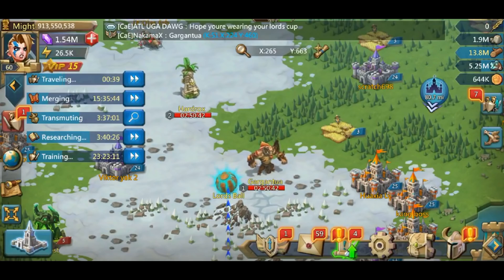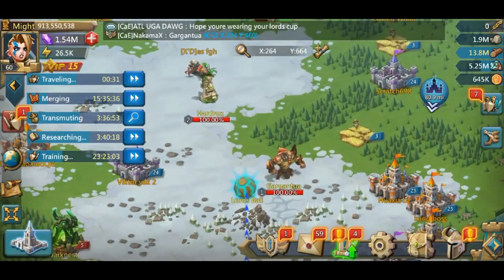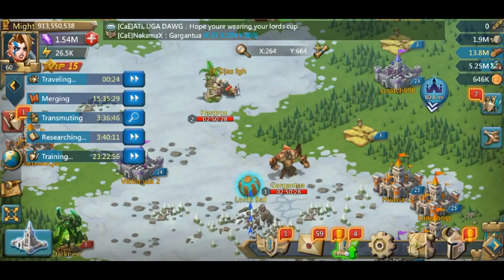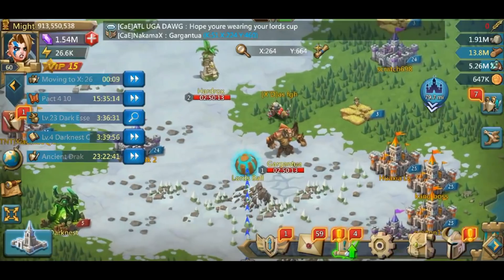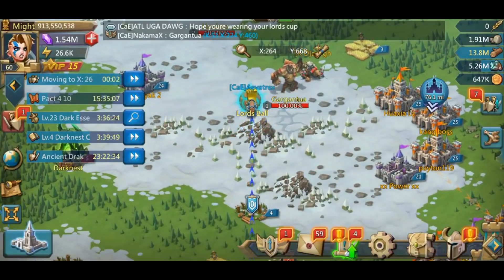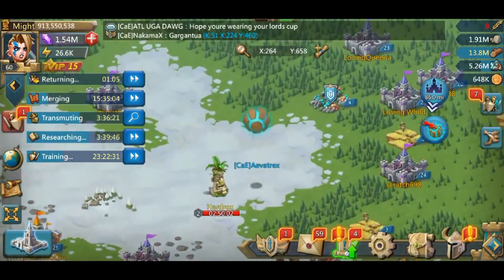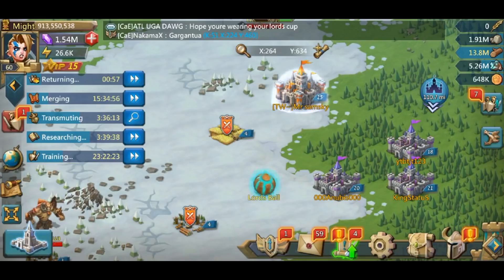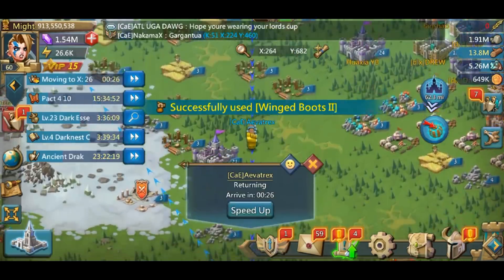Now it's time to go ahead and start using some T4. As most of you already know, T4 is much slower than T1, so because I'm sending T4, instead of it being about 20 seconds, now it's gonna be a little bit over a minute. But the ball is still pretty far from any fort or the base, so I can afford to send T4 without worry about it getting stolen. Once this T4 hits, the ball is gonna travel quite a long ways. With T4, it probably travels about three times as far. We're about halfway there to the base.